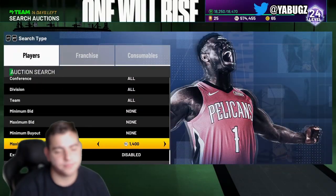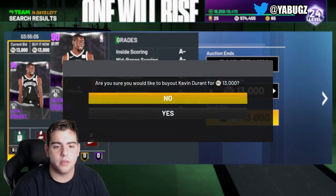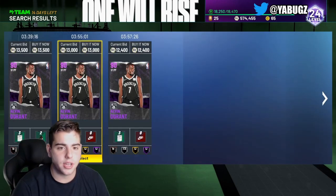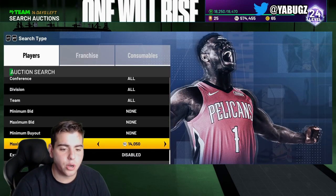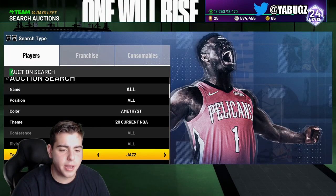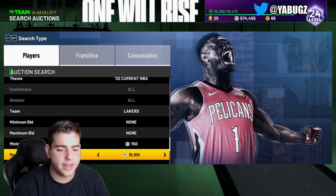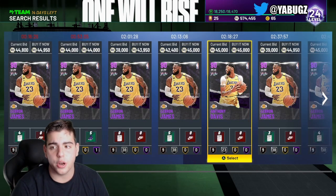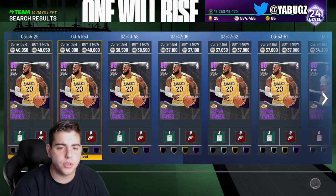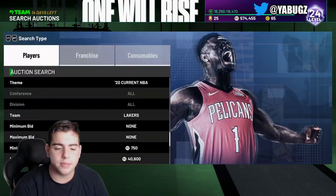Next up we got the Amethyst NBA 2K20 filter. It's actually going down in value big time right now. The auction house glitch is still a thing — it's really annoying — but Amethyst 2K20 should make you a lot of MT. Especially if you go Amethyst 2K20 Lakers, you could get AD and LeBron for cheap. And they're going for a very good amount right now. LeBron and AD are going for the high right now — you could easily snipe them out.